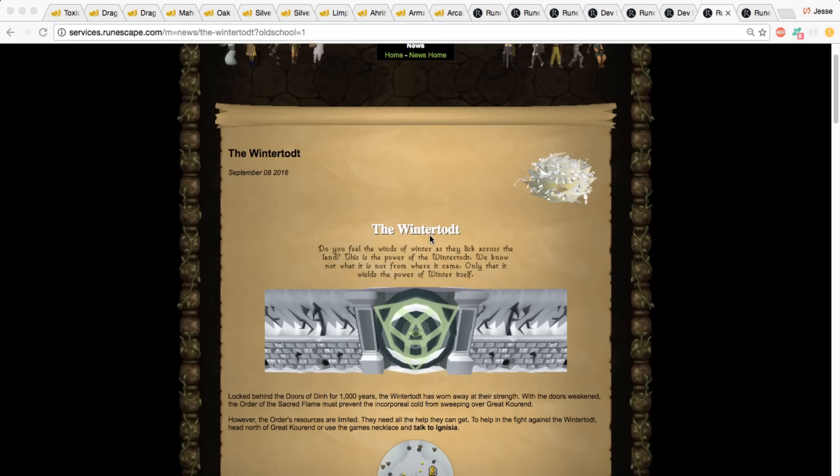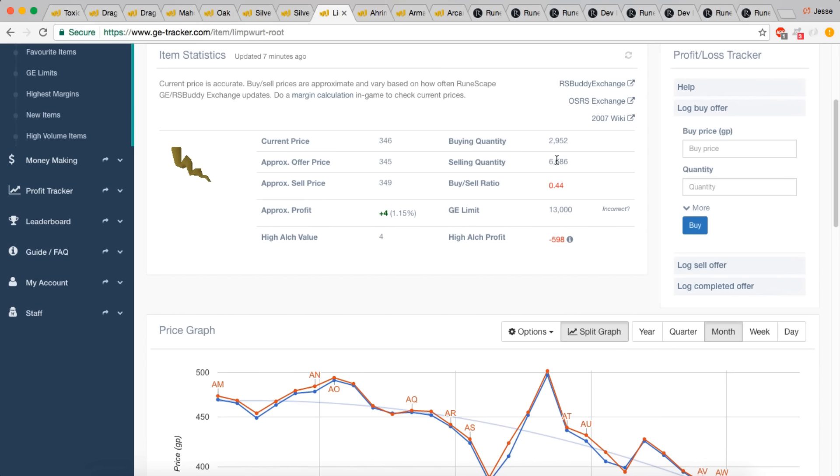Next we have Wintertodt. This was a skilling update where the mods wanted to make Firemaking less tedious and a bit more fun to train. This one is a little harder to predict price changes, because we don't know exactly what loot was going to be released. But if you were one of the first players to try it on day one, you can obviously get a feel for items that might lose their value. As we can see, there's more of this item coming into the game than there are people wanting to buy it.